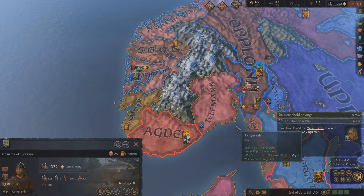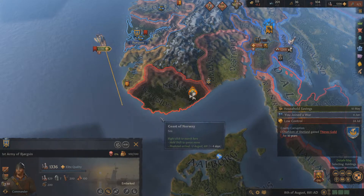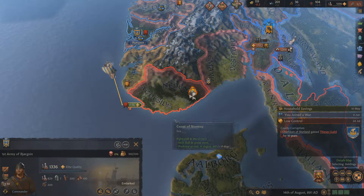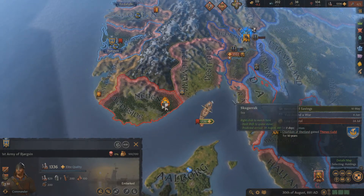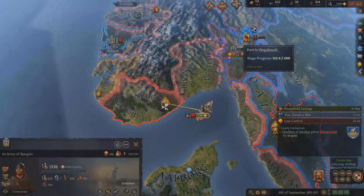It looks like he did call in his allies, so that's going to make it... we have 3,600 troops. That's right, we got this guy too. So he called in both of us — this shouldn't be that difficult. I have 1,266, so I might as well just raise my armies.